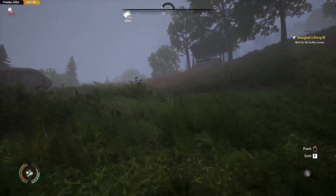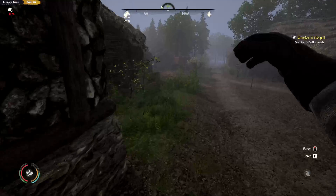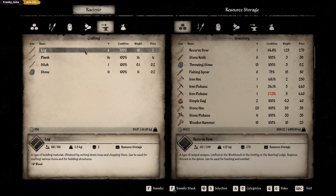This might help a little bit as well, because from the right I can get straw, which means I could finally make my own animal feed. The scythe will be in here, and I'll store all that.